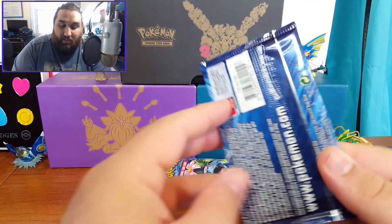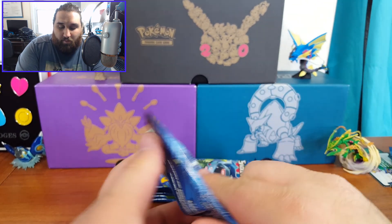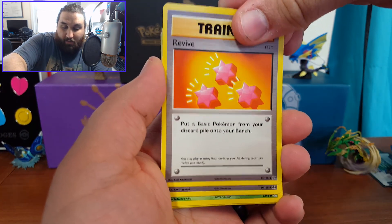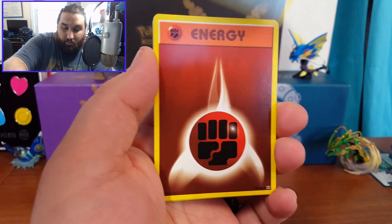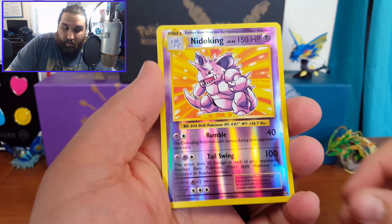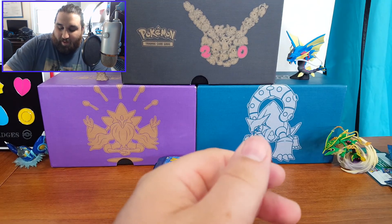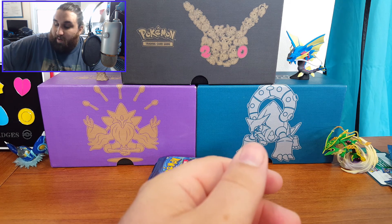I'm calling it — this next pack is going to have something nice. I've only got a couple more minutes of recording time so there will be a break in the video. Haunter, Revive, Misty's Determination, Tangela, Staryu, Energy, Magikarp, Onix, and a Nidoking Reverse Holo — look at that, that looks so cool! Last card is an Arcanine — I got excited when I saw that red. I've got about 55 seconds of recording time left, so I'm going to stop and we'll be right back.